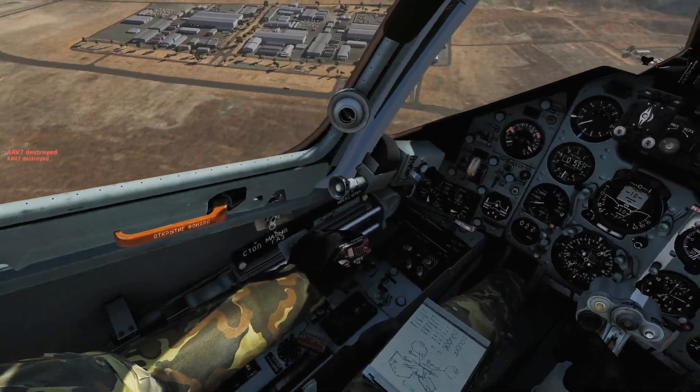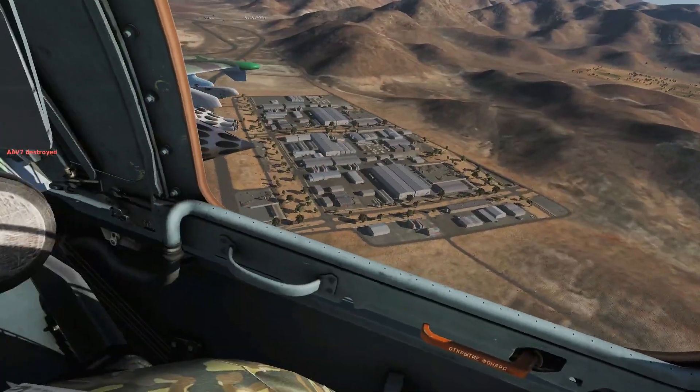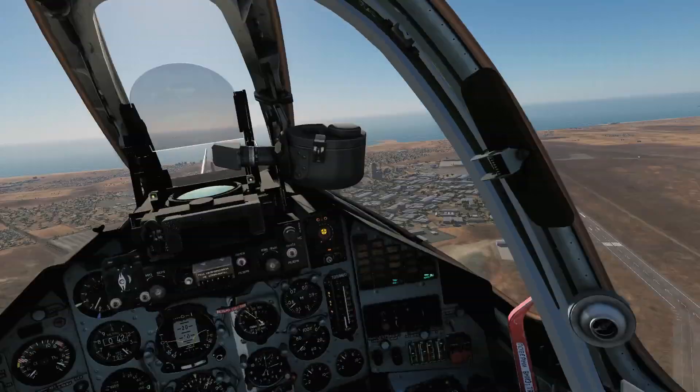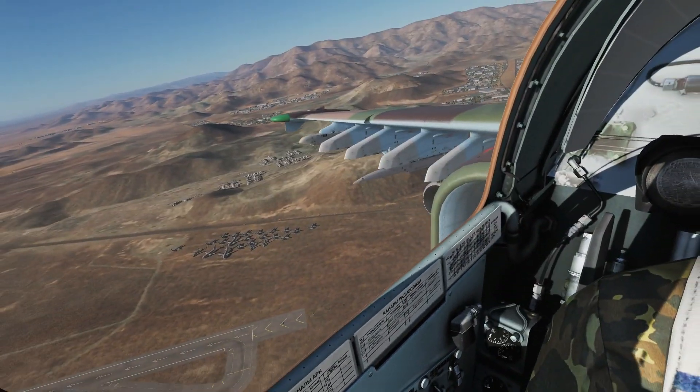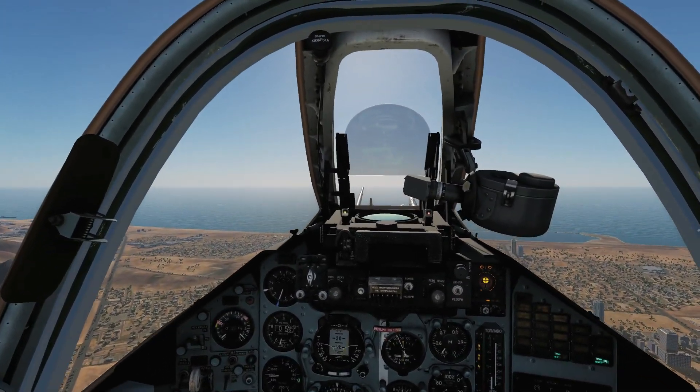That's us done. If we want to get rid of our spent pylons, press left control and W — we'll drop them from outside to inside — and that's us clean. That's all I've got to show on rockets — hope you enjoyed that, see you later.